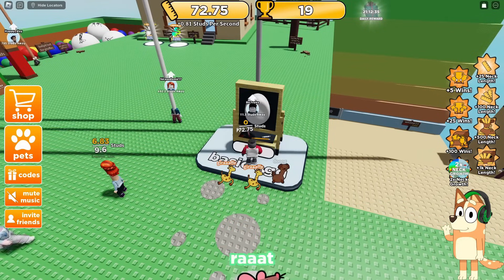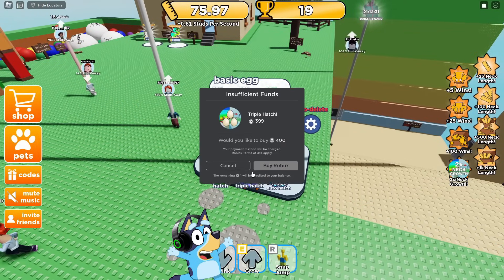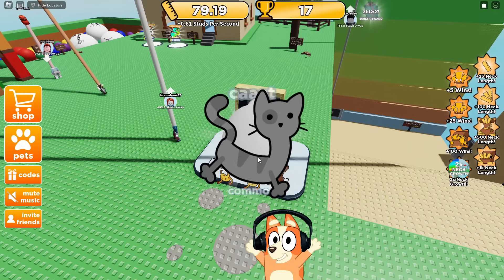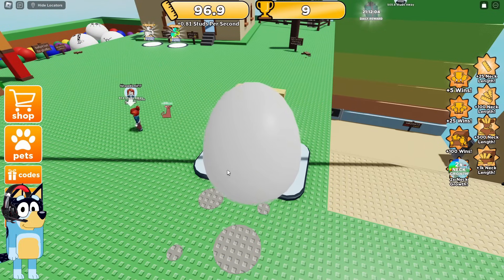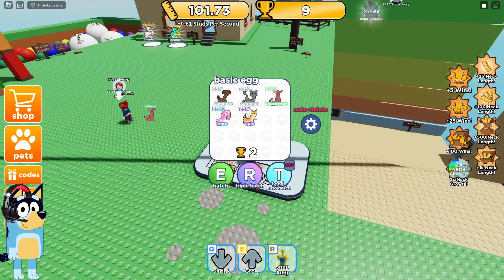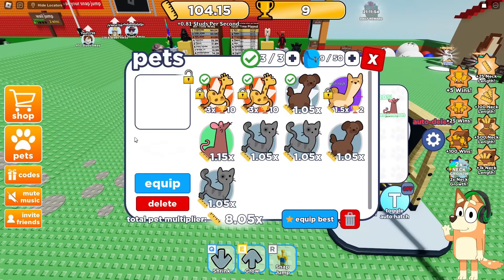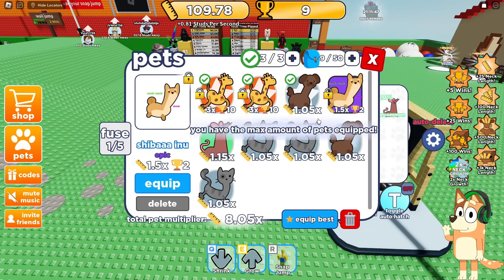Let's try to get a Shiba Inu. Now we have a cat — I think we shouldn't stop opening. Another egg — let's see! Hooray! We got a Shiba Inu! This is the rarest pet — the chance of getting it was only 1.5%. I actually really like this game. Let's equip this pet and now our neck will grow much faster. Now is the time to move on to the next game.